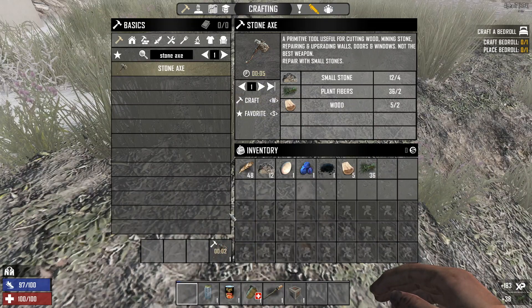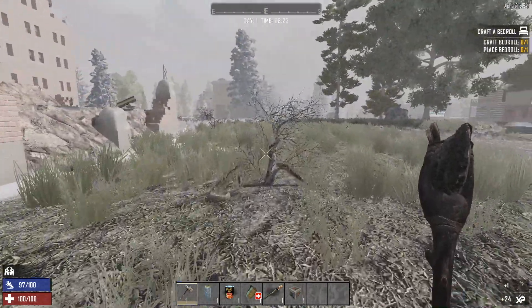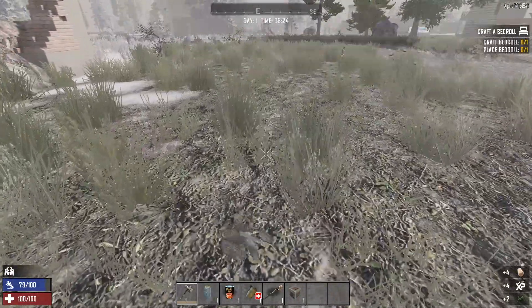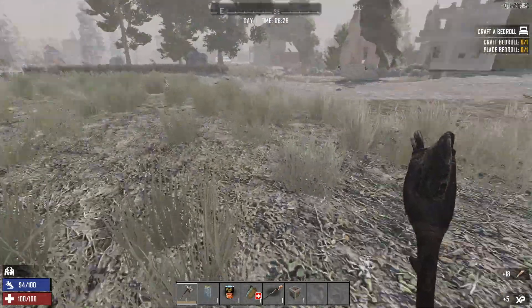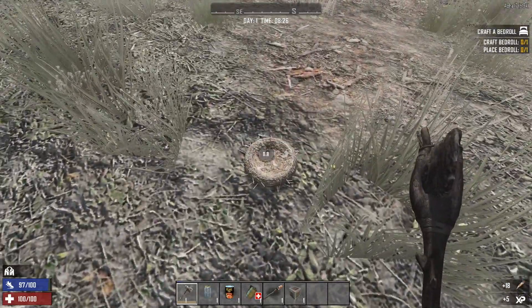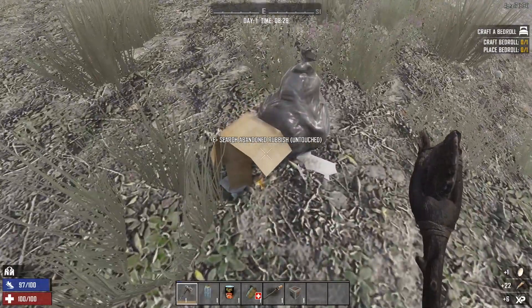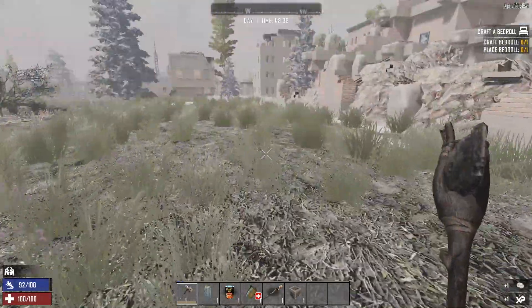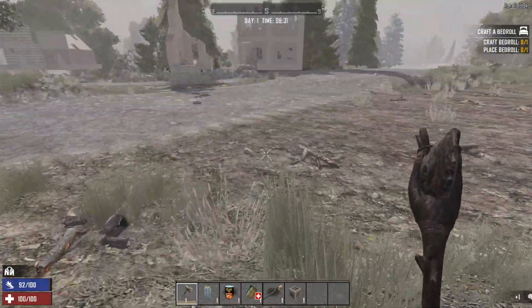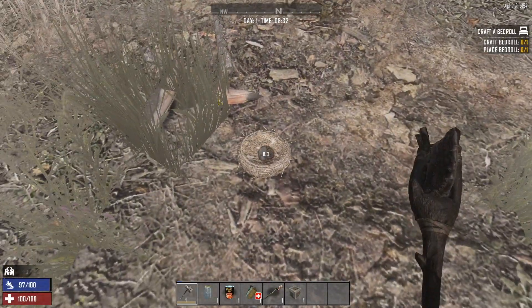All right, so we got all that — we can get our axe. Now if you're a regular 7 Days to Die player, one thing you'll notice is that we get a number one quality indicator. Previously we used to start out at 25, and the number would indicate the quality of the item — you'd go up to 25, 50, 75, 100. Now the numbers start at one, and essentially every time you repaired your item it would decrease in value, but that's no longer the case — at least with the stone axe.